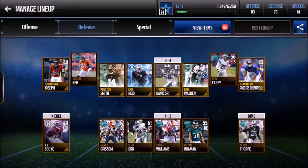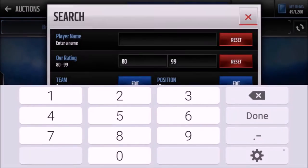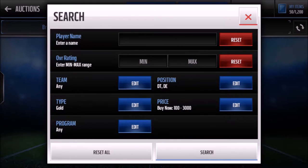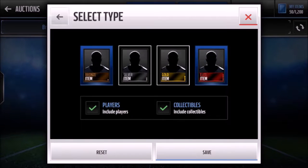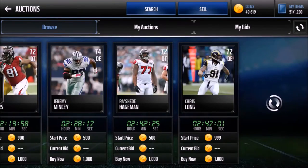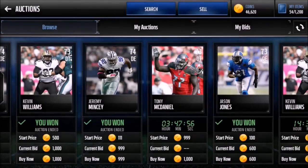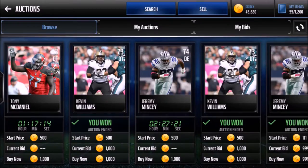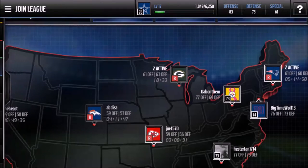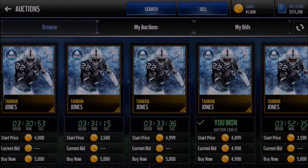We're running low on coins — we only have about 15k left and still need a cornerback, a safety, and the D-line. We need about six more cards, so we'll just settle for 80 overalls and silvers for the D-line. The D-line might not matter too much since we have a pretty good backfield. We'll grab some 73-74 overall D-tackles for 750. I accidentally bought a Saints D-tackle I can't use, so that's a wasted k. For cornerback, Taiwan Jones for 4900 should round out the team.